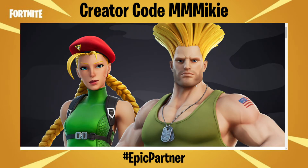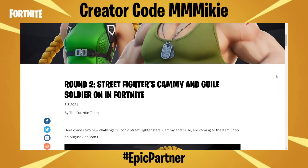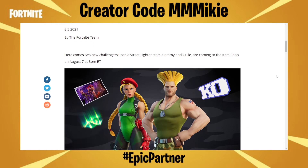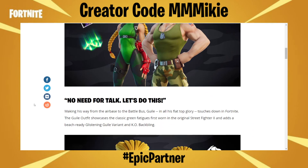The other piece of news: more Street Fighter items. Round 2 — Street Fighter's Cammy and Guile soldier on in Fortnite. Here come two new challengers. Iconic Street Fighter stars Cammy and Guile are coming to the item shop on August 7th at 8 p.m. Eastern. I love playing Street Fighter 2 and Turbo when I was a kid. I had them on my Super Nintendo and absolutely love Street Fighter. Guile was one of my favorites, so it's pretty cool to see him coming to Fortnite.